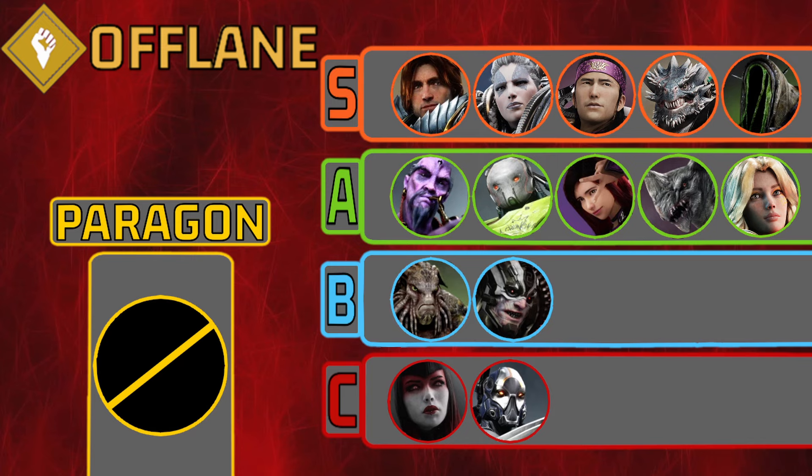Starting off in the off lane, there is no outstanding hero to put in paragon tier. Tara got a few nerfs — while she is still dominant in solo lane or off lane, she is being brought down to S tier. Joining her is Graystone, who got a slight buff to his auto attack stim but a slight nerf to his ultimate cooldown. He's a very oppressive hero right now with the on-hit. The Earthshakers are staying in S tier in off lane, playing as oppressive as ever.